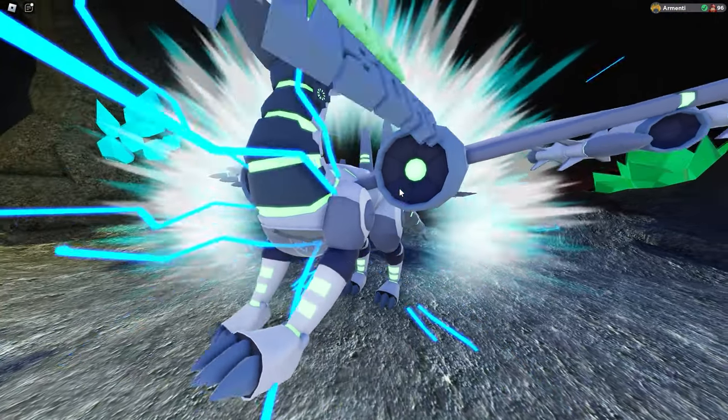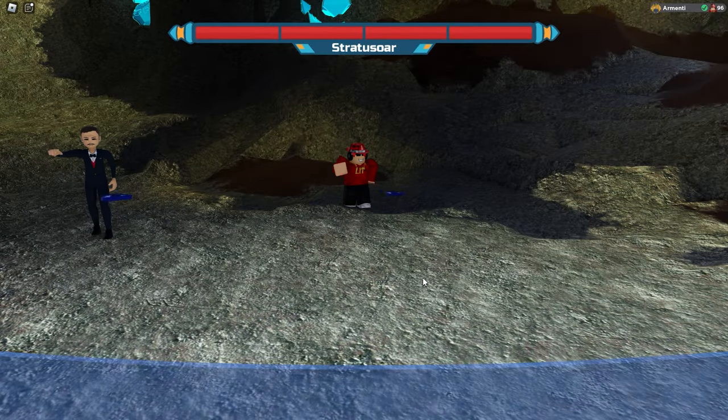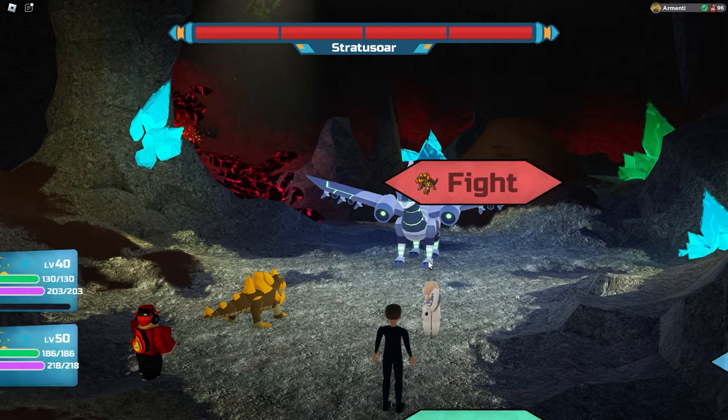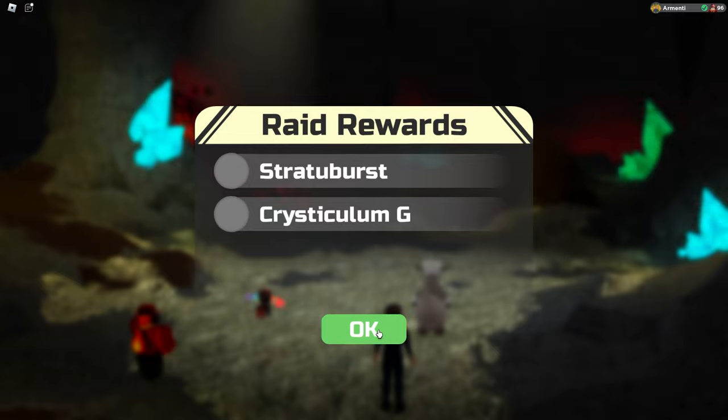Alright, Jetwing Stratosaur — we've seen this one before. Let's defeat it real quick and check out what's going to happen after we end up defeating the Stratosaur. I have been able to kill this Stratosaur and we got Stratoburst and Christy Cullum G.